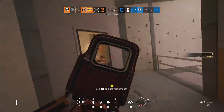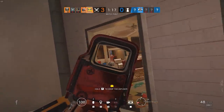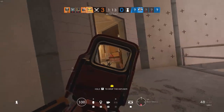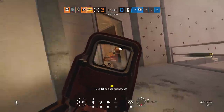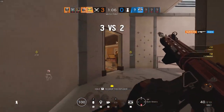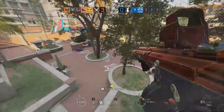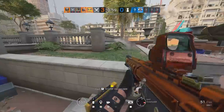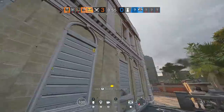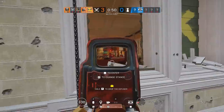Now you might be thinking, why in the world would I take aim advice from Get Flanked? Nobody's ever going to confuse me for having the best aim or the best mechanics, but what we're going to be doing in this video is going over a concept, and I'm going to be showing a good example and a bad example. In the good example, we're going to be showing clips from Hyper — he is a pro player from Dark Zero, considered by many to be one of the best players in the world. He's absolutely nuts, he's got great aim, and we're going to be going over a couple clips from one of his recent streams.